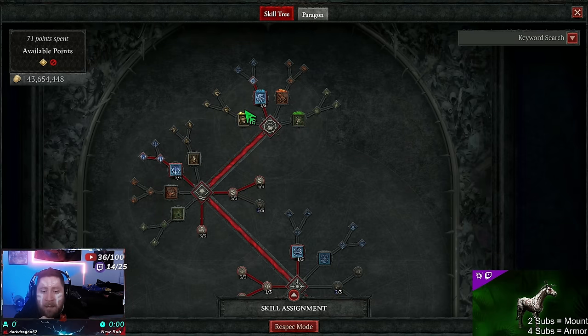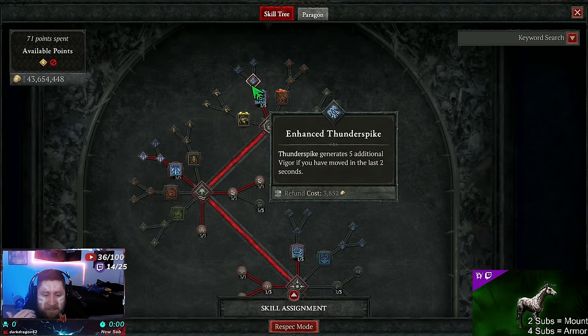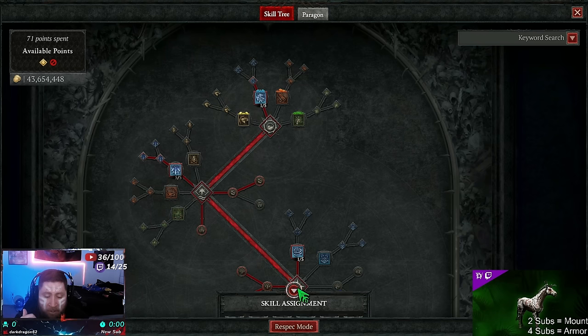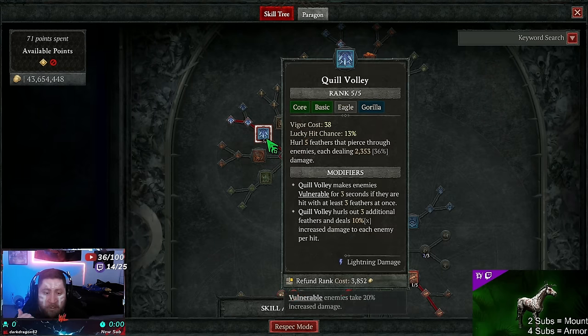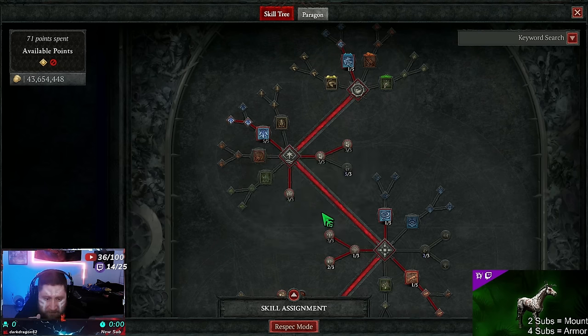It doesn't matter which basic skill you use — just use Thunder Spike, it's fine. We're not actually using a basic skill in this build; we rarely even run out of spirit. We're going Quill Volley into Advantageous — it hurls out three additional feathers dealing increased damage per enemy hit. This build is going to do a ton of damage.